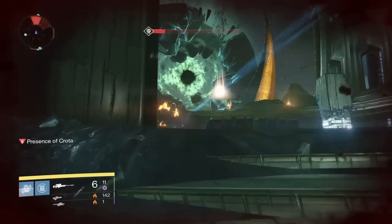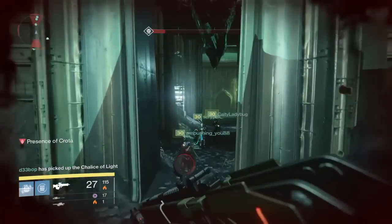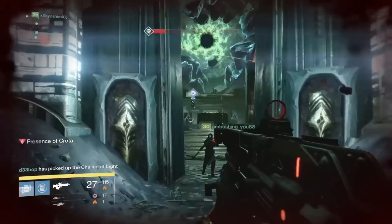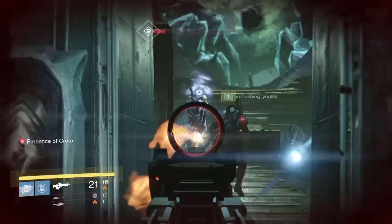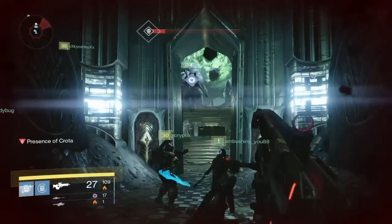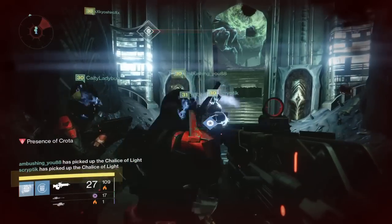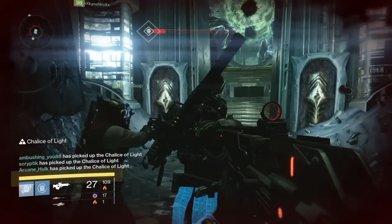Another thing I want to mention is the Oversoul. As soon as you leave the spawn area, if someone dies, what's going to happen is Crota will summon his Oversoul — it's that big eye in the sky that's right there on my screen. It'll become inflamed and engulfed in flames, and you just shoot at it, and with enough DPS you can get it and it'll be destroyed.